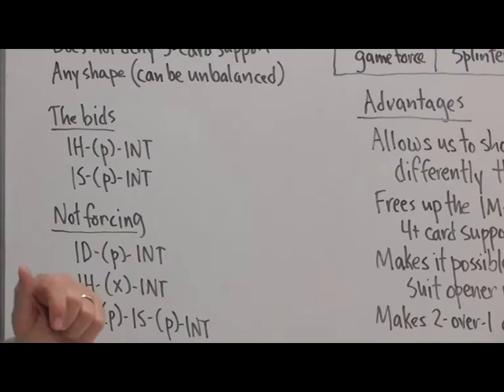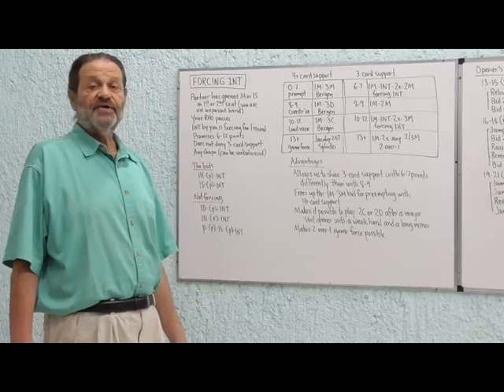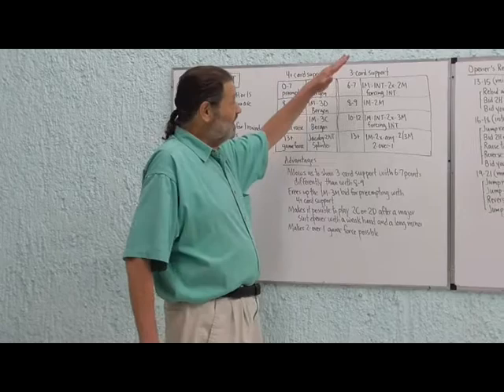What some people do is play what they call semi-forcing — a term many people don't like. Semi-forcing means that if partner opened with a full opener, treat the one no trump as forcing anyway. But if partner opened in third or fourth seat, then the one no trump could be passed.